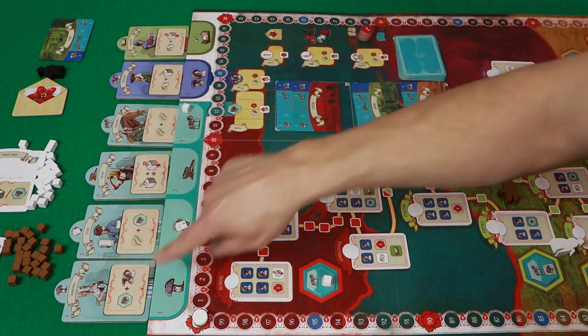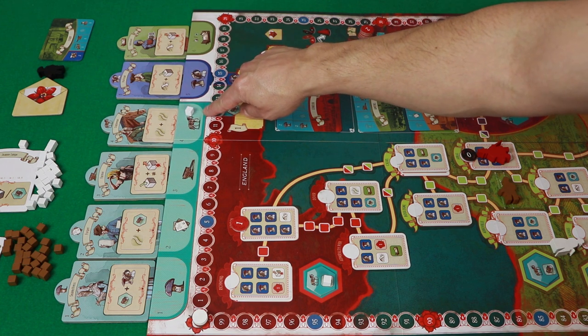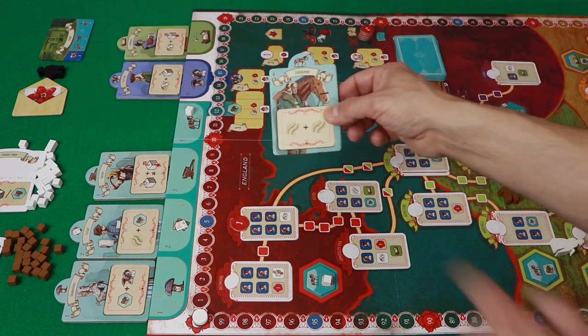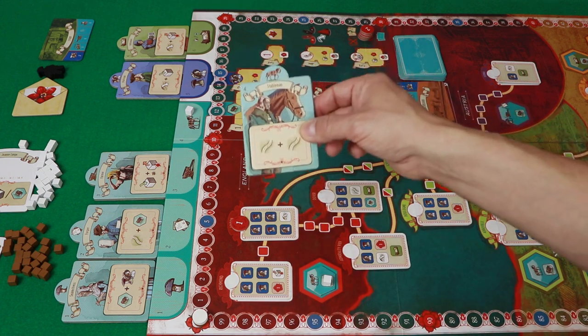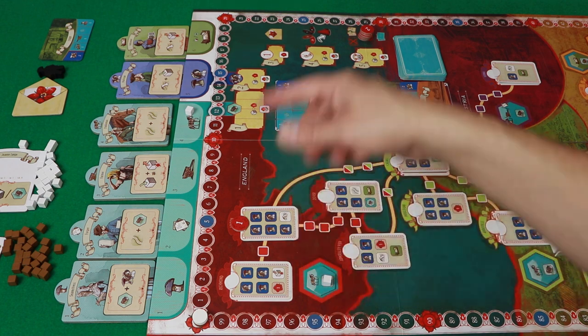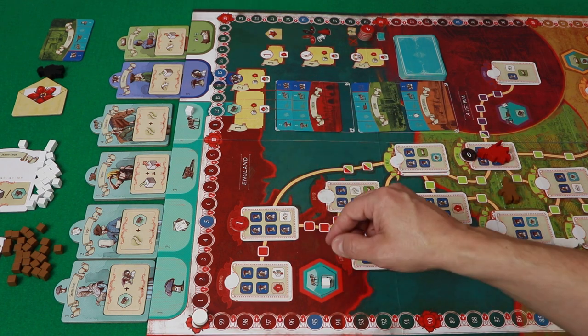Once you have majority on one of these — this person has majority, they have one there and nobody else is there — you get to take this little token here. This is an extra action you can take in the game. So that's basically the gist: you're going to put cubes down on each one of your turns, and buildings is one of those places you can do that.